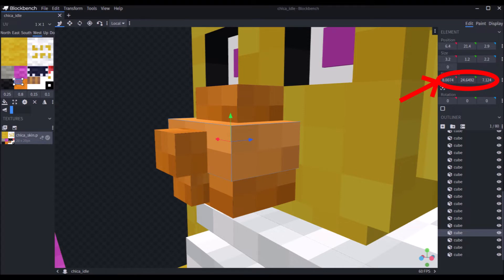Another thing slightly increasing the file size are the very accurate pivot points on some of the pieces, such as on the faces where some unrotated pieces are up to four decimal places on the pivot point. Whenever this happens it's only a difference of a few bytes, however as you go through each model, if it happens on every model multiple times, it could add up to kilobytes. This most likely doesn't matter because a few kilobytes isn't really a big difference, so realistically you can just ignore this.